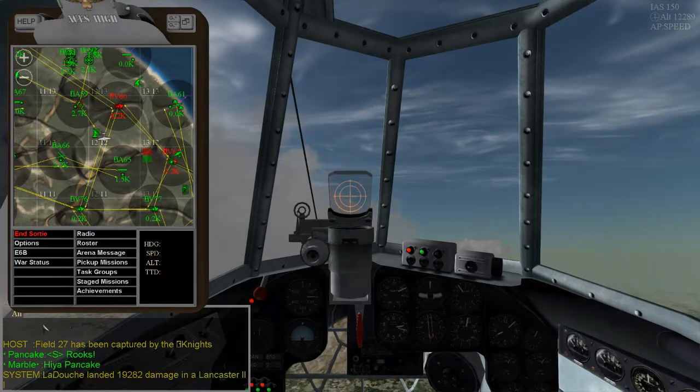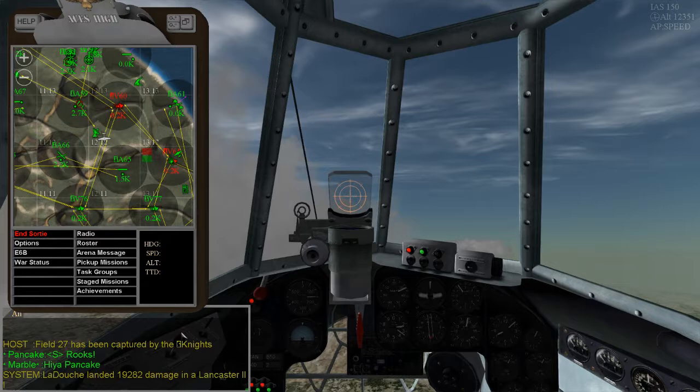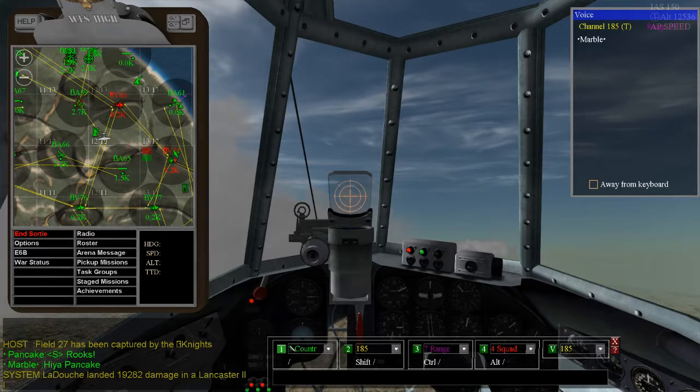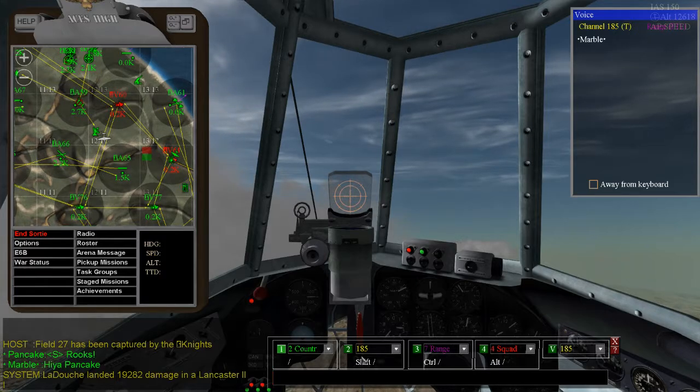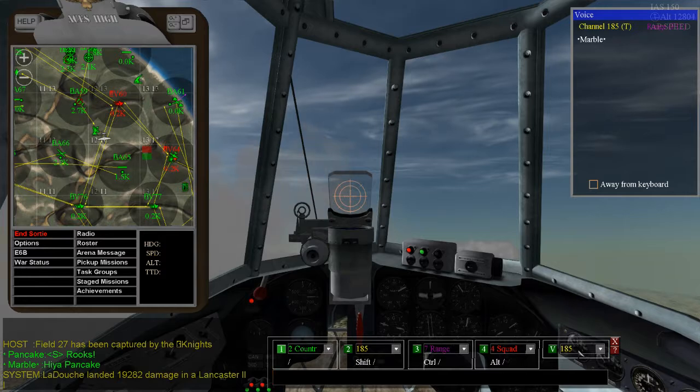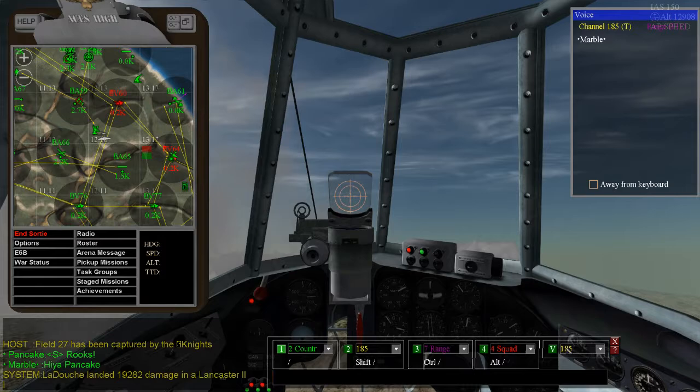The way that you type into this is go to your keyboard, hit your forward slash key and it brings up your input. Now these are called radios. You've got five different radios here. Four of them are text radios which type information into here. The fifth one is actually a voice radio, and this is the channel you're on — 185.